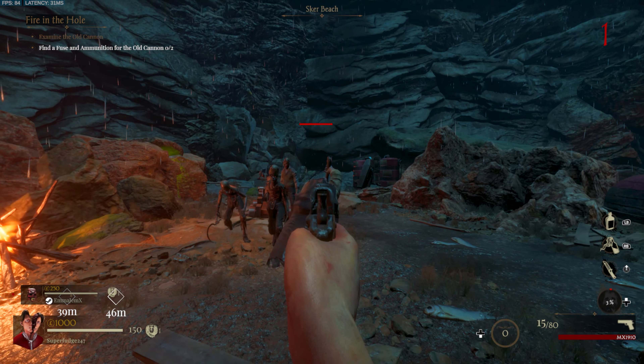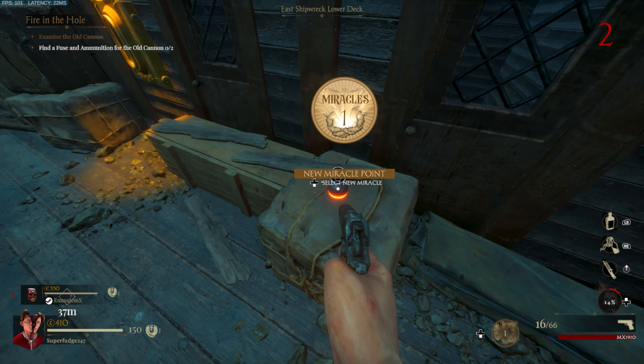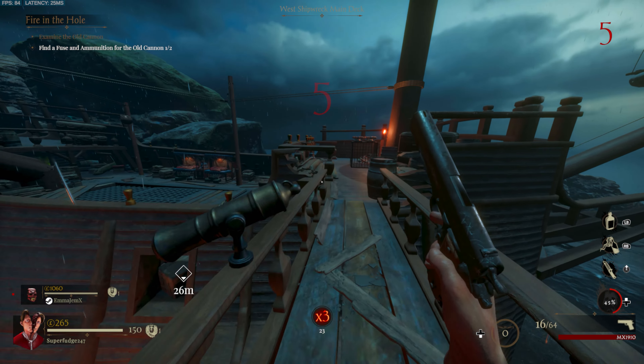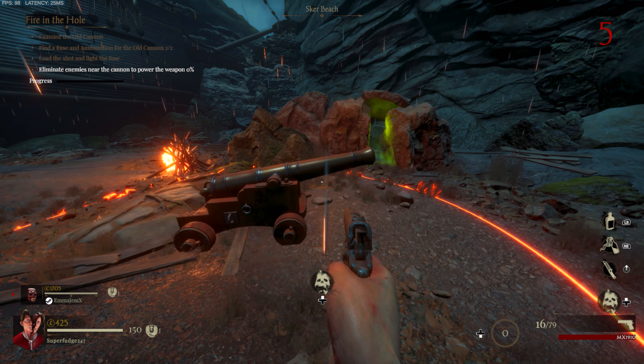Upon doing this, you will get markers that come up on the screen, and you must now go and locate a fuse and also a cannonball. The cannonball can be found inside of the east shipwreck lower deck. As for the fuse, you can find this at the bottom of the west shipwreck, inside of the cargo hold. Once you've obtained both of these parts, head back to Scare Beach and interact with the cannon again.